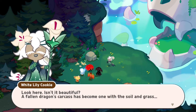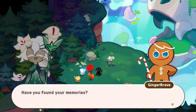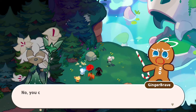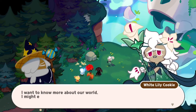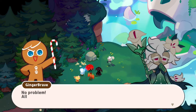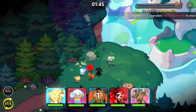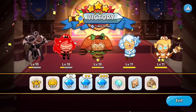We meet White Lily Cookie again — does she remember now? 'Look here — isn't it beautiful? A fallen dragon's carcass has become one with the swirling grass.' 'Have you found your memories?' 'No, but I don't think I'll ever stop my wandering — this world is full of curiosities.' 'Cookies get all soggy in water.' She's like an unknowing child. 'I want to know more about our world — I might even discover another kingdom.' 'Then come with us.' 'But I'm afraid my fragrance will make you uncomfortable.' 'No problem — all cookies might be different, but we're all friends.' 'Then may I join you? This way I'll be able to learn more.' 'Yes! Now we're friends with White Lily Cookie!' Is she an epic? If so, she might be joining our team. If not, you're cool — but you're probably not joining my team if you're not an epic.